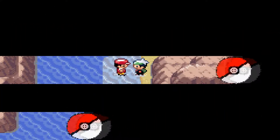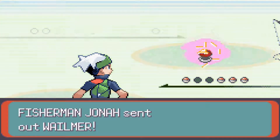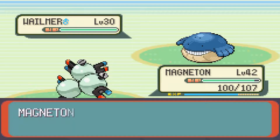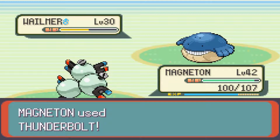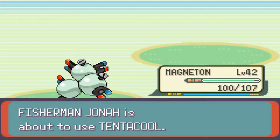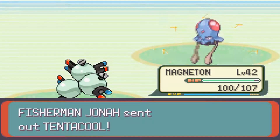We're getting Route 127 out of the way, and then we're going to deal with Team Aqua in the next part. After Team Aqua, we'll deal with Route 128, and then really try and move the story from there on out. Things are moving along — a little bit faster than anticipated. I really thought Route 127 and Route 128 were going to be a huge pain, and based on what I've been doing so far, it's not nearly as hard as I initially thought. So thank God for that.